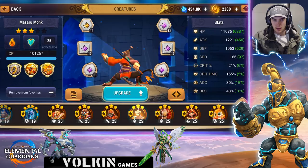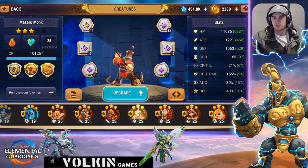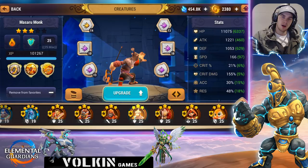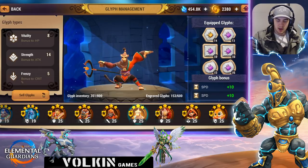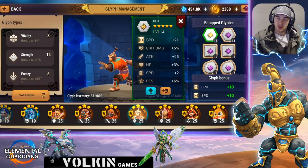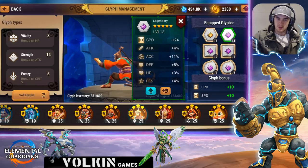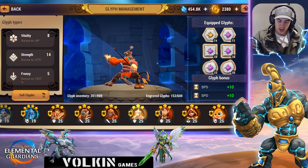This even scales down to lower leagues where people don't have max speed haste sets — all purples with 12 speed substats. So if you're struggling and getting outspeed, this guy could even help in lower leagues because the glyph requirements are near nothing. I've just put spare haste glyphs on him — all purples with eight and seven speed substats. It's something to keep in mind so you don't feed him, because he's going to be very valuable later game.